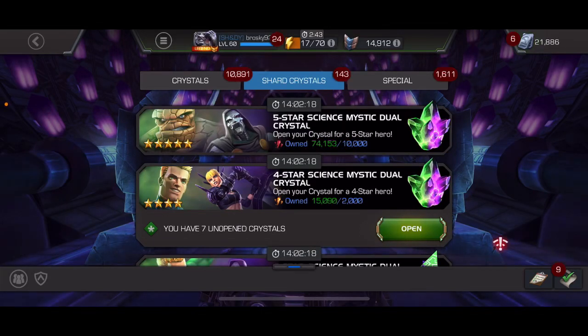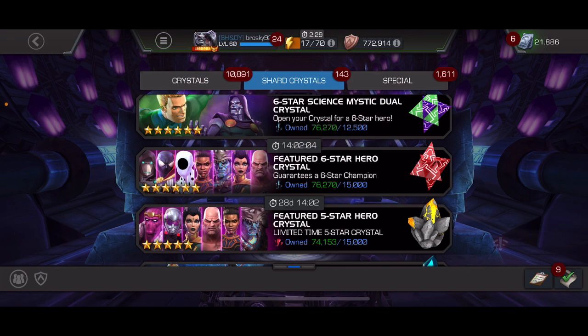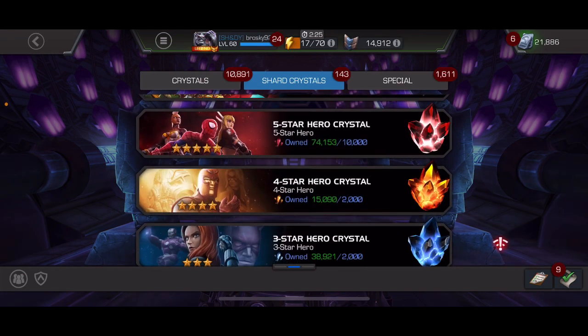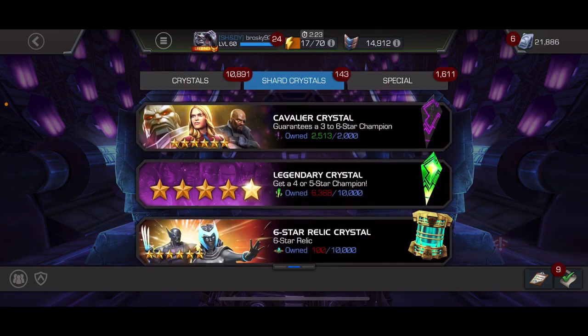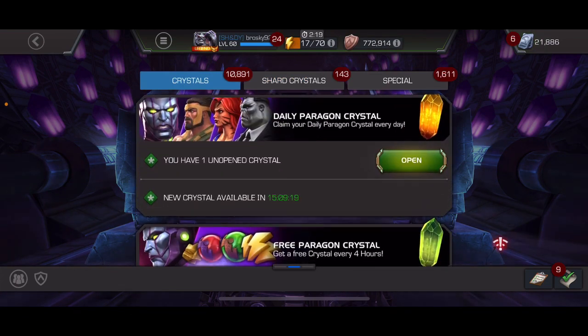Welcome back to the grind for another crystal opening. We are going to be opening some six stars with the goal of getting enough shards to get another seven star. That depends on getting six dupes from the seven six stars I'm going to open, and then I have to purchase and open some paragon crystals to hit my goal.